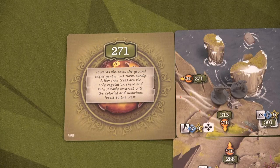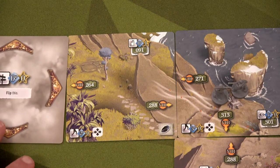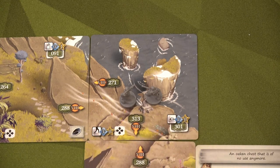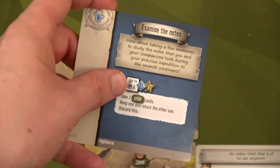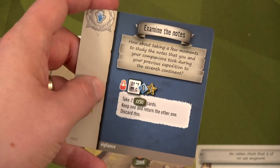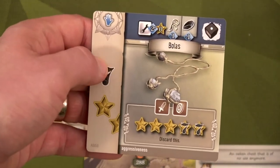Towards the east the ground slopes gently and turns sandy with frail trees, contrasting with a colorful and luxuriant forest to the west. We place the card and do one more action — a search. We draw one card and get examine the notes, which is a decipher type. Take two zero-five-zero cards and keep one, discarding the other. I'll give the kept card to Dimitri and he discards the bolus card.